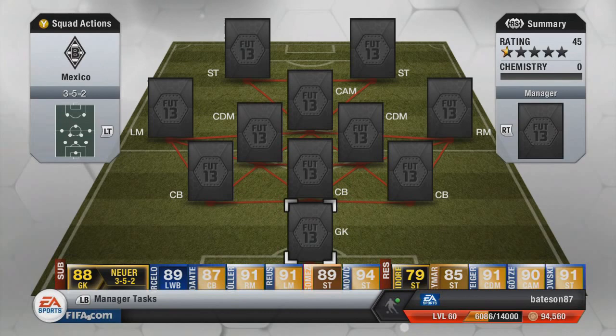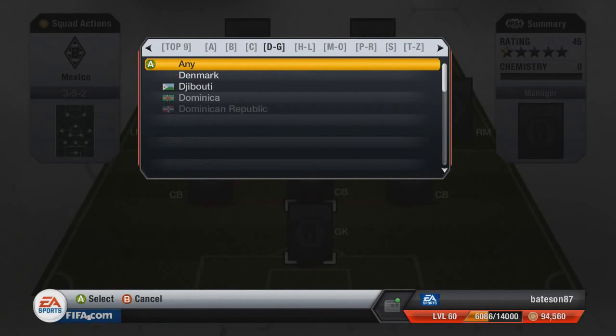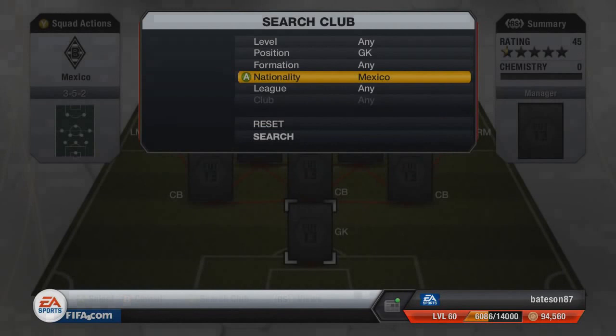First things first, go and check out FIFA Coins Online if your Ultimate Team coin needs it — the link is down below. Let's set up the parameters and build it in a 3-5-2, because that's the best formation I could see when we were trying to build the team on Twitter. So if you lot did help build this team, thank you very much.